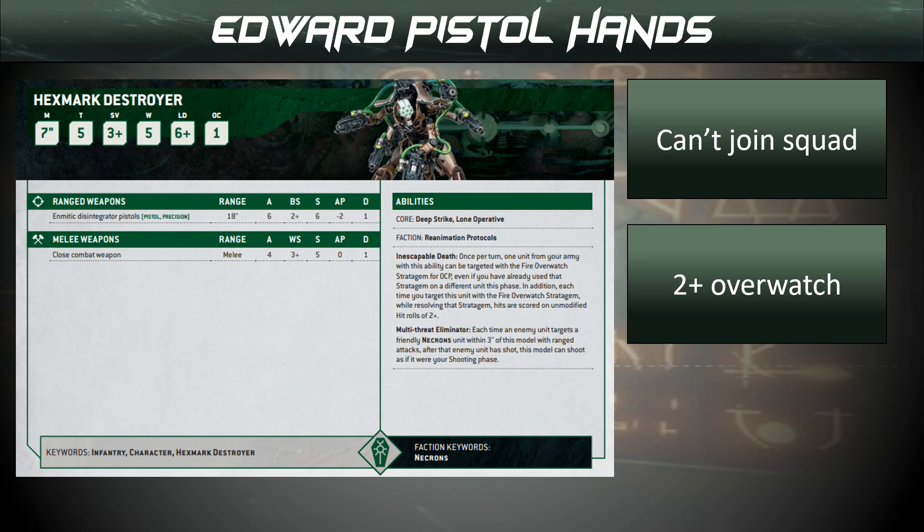We've got Edward Pistolhands here as an honourable mention. He cannot join the unit — he's a lone operative, runs around on his own. Why mention him? Our Lich Guard are pretty durable, and if we stick old Edward Pistolhands nearby, he can overwatch — not only can he overwatch, he can overwatch for free, hitting on 2s, with 6 attacks, Strength 6, AP2 — not to be shrugged at. They're not really going to want to charge our Lich Guard; they're going to want to shoot them to whittle them down. Well, if he's nearby and you shoot the Lich Guard, he shoots back every single time. That's going to rack up over the course of a game — this guy might activate 10 times. They're going to stop shooting our Lich Guard, and now they don't want to charge them either. This is not a good position to be in.